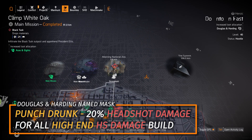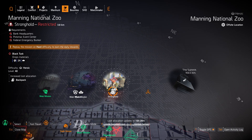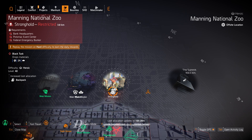I recommend farming Douglas and Harding in Downtown East for the Punch Drunk Mask today. Most importantly, we got backpacks at Manning National Zoo — anyone looking for the Memento Backpack with Kill Confirmed should farm there today. It might be a Black Tusk drop, giving an increased chance there, though only by 3%. You can also get the Acosta's Go Bag with One in the Hand — they're usually in Hyena boxes as well.